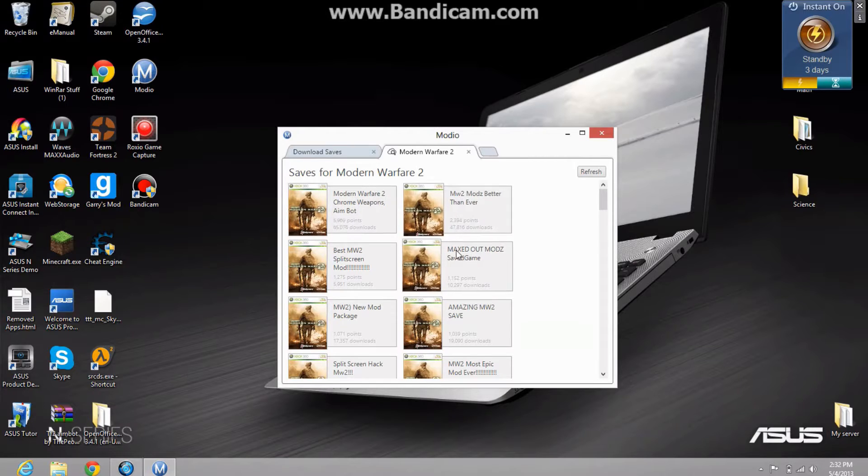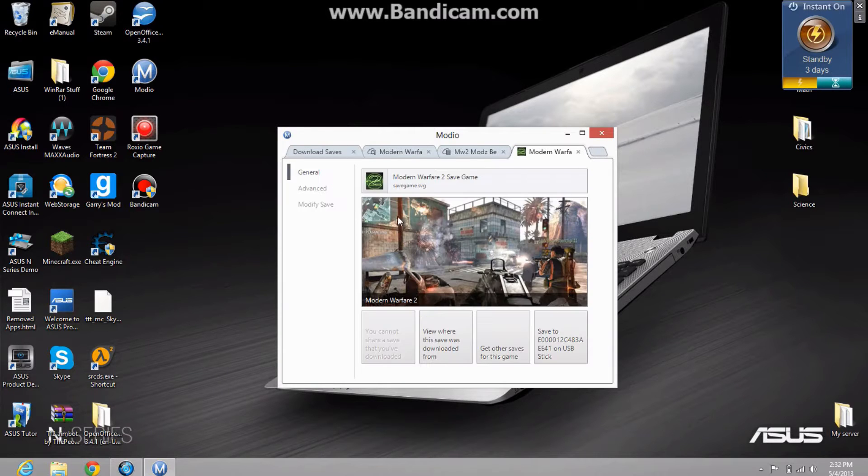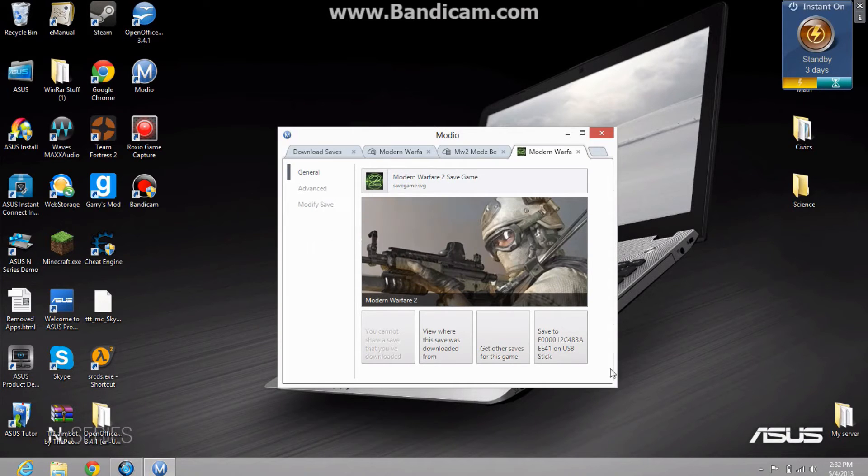In case I'm going too fast for you, why don't you pause the video and transfer a game save to your flash drive. After you've done that, you want to find the game save you want and then put it back into your computer. After you find the game save you want, you click on save and add it to the flash drive.